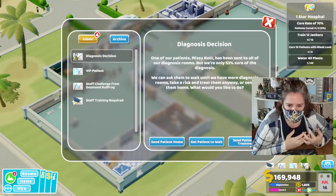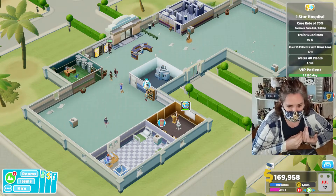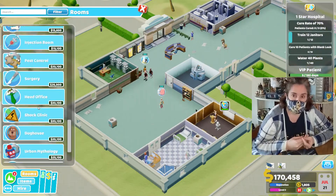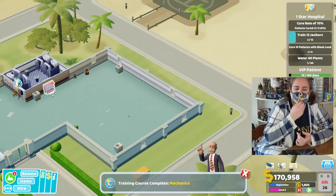Star two's goals are to have a cure rate of 70%, train 12 janitors, cure 10 patients with blank luck, and water 40 plants. Train 12 janitors — well, that's not that bad.